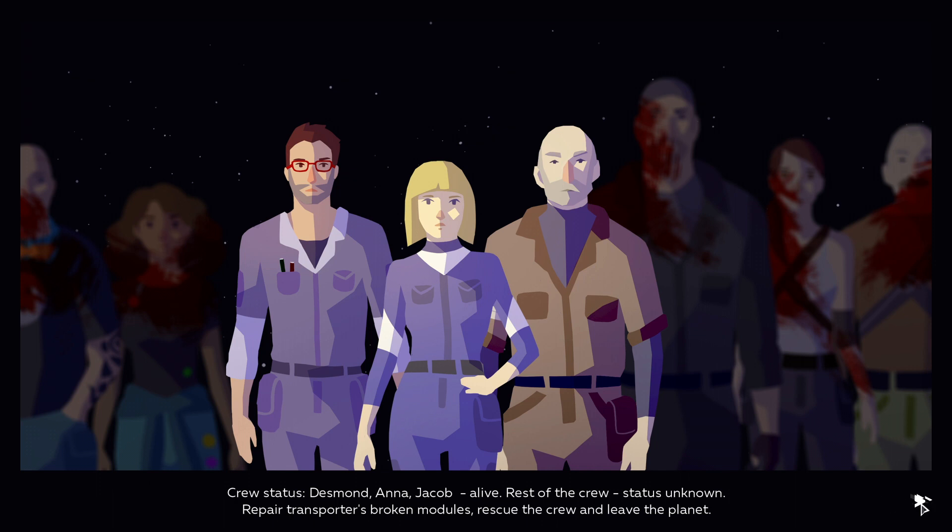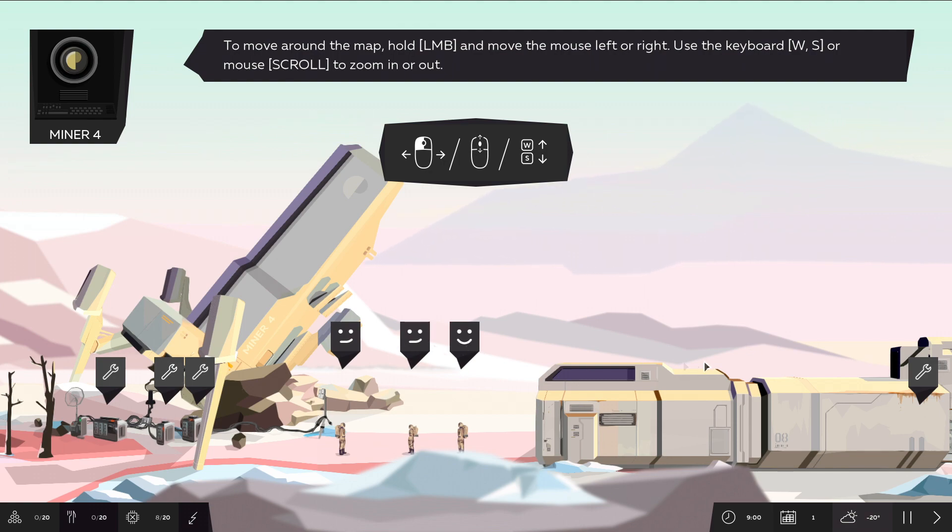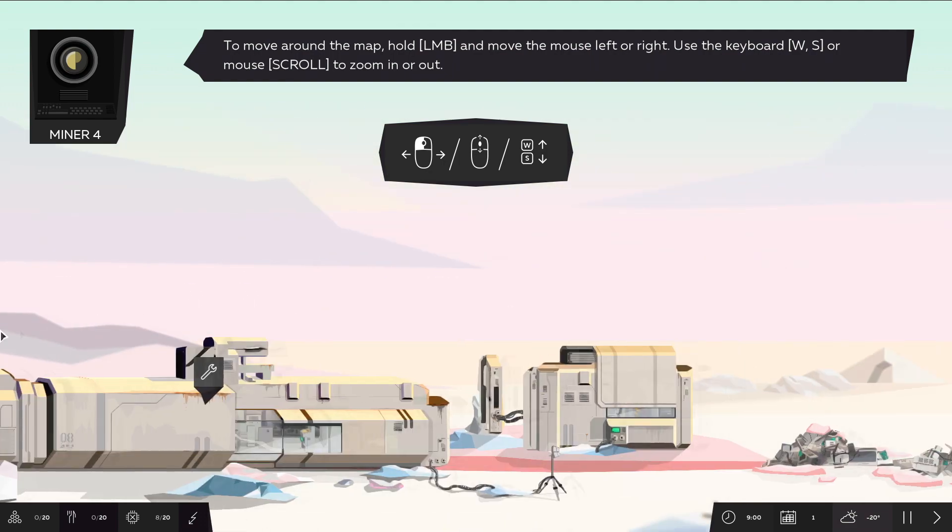Okay. Oh, I love the sound. So, to move around the map, hold LMB and move the mouse, use the keyboard.